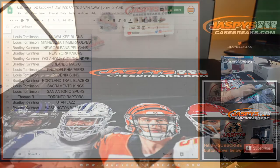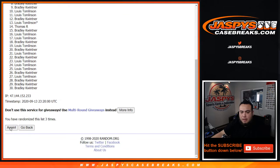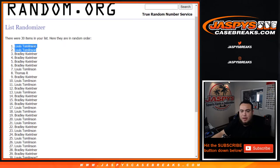Now let's see who gets those flawless spots. Roll it — and it is a four and a one, five times. Good luck, top two get in. One, two, three, four, and the fifth and final time. Lewis and Lewis — congratulations! There you go. After rolling four and a one five times, you just got the last two spots in the break. Coming up next is the break itself — Flawless 17-18, random hit.